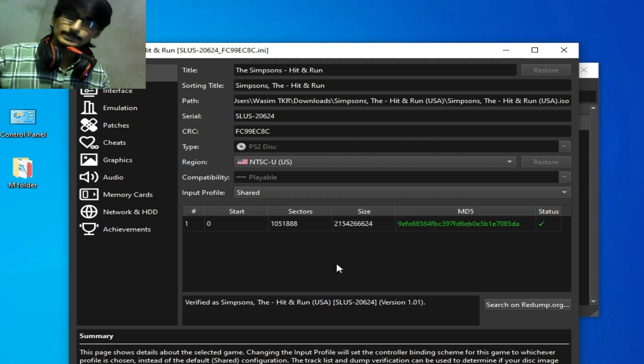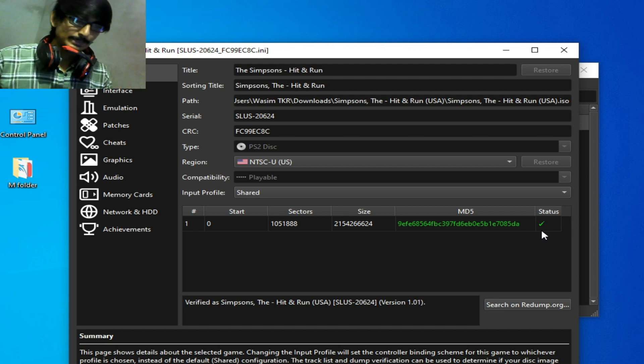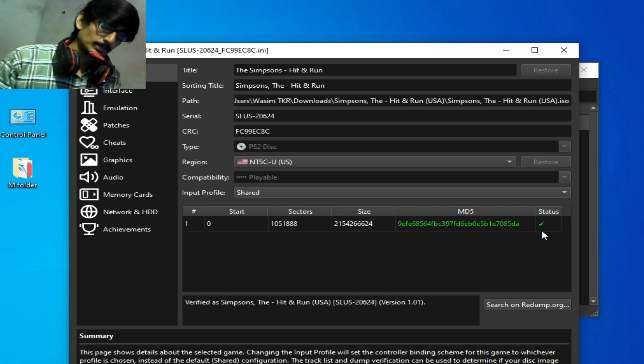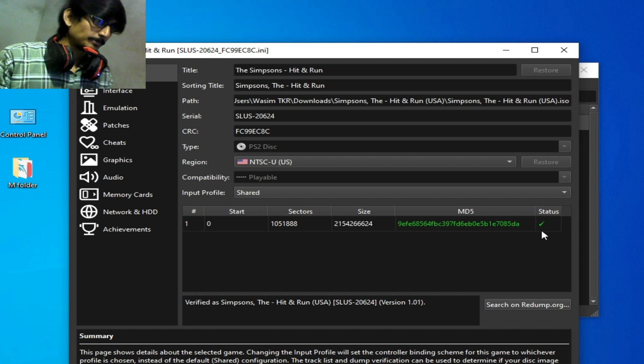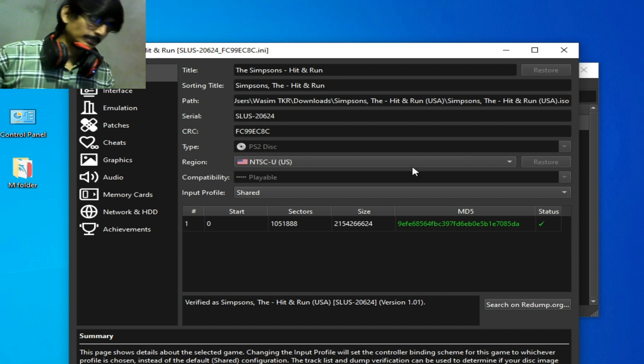It's done. You can see the status — my game files are good and playable in PCSX2. If your game files are corrupted or not good, then you can use another file for your game. So the first solution is: use another file of the game on your PCSX2.